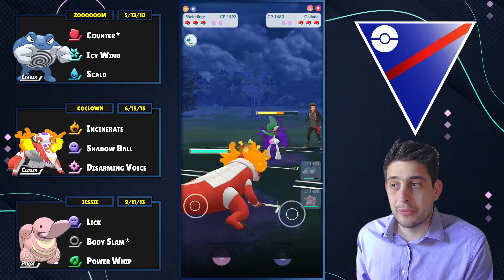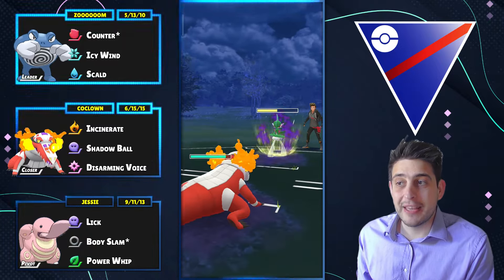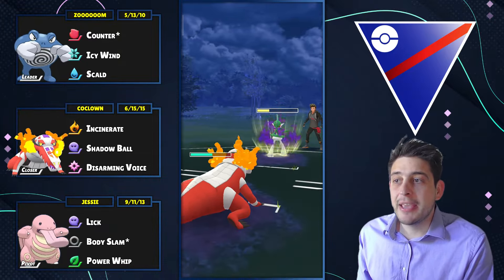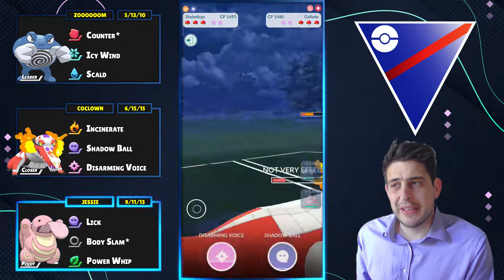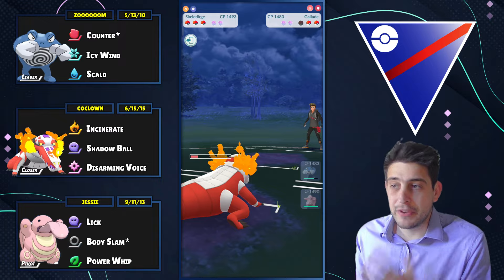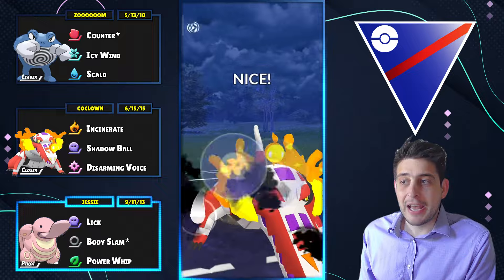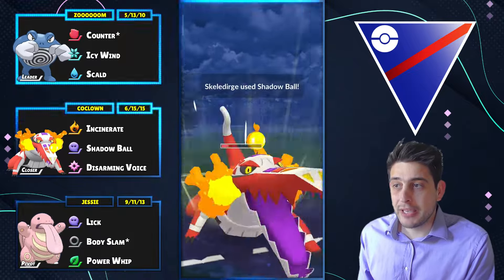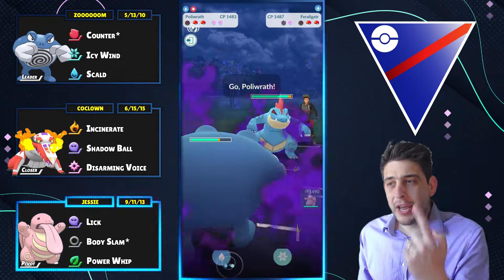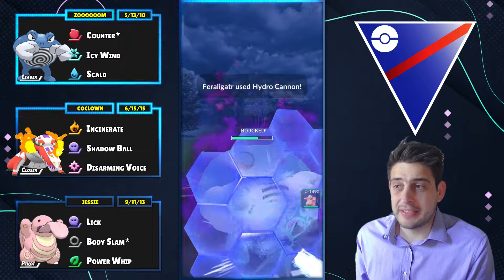Into the next battle now with the Shadow Feraligatr, and this Pokémon is another big one for this season because it got reworked with the addition of Shadow Claw. So here comes now another Shadow Gallade — this time it is just gonna get walled down since they want to throw all those Leaf Blades and we can farm a lot of energy in the process with Incinerate. Down goes the Gallade; Feraligatr now returns into the battle but we have the upper hand with that Shadow Ball. I knew that I could press only one move — eventually they could farm down with that Shadow Claw — so that's why I went for that Shadow Ball.